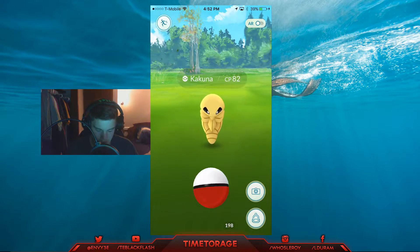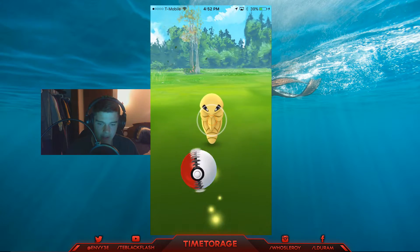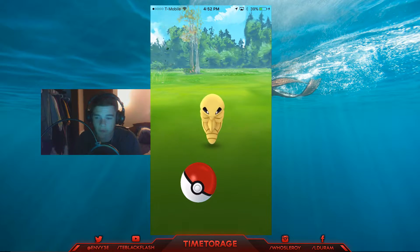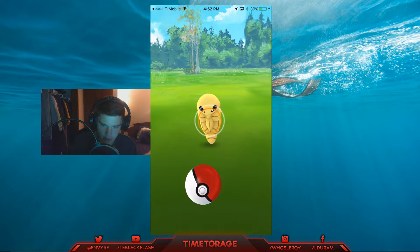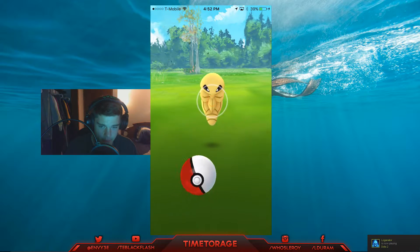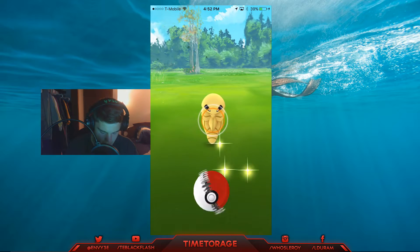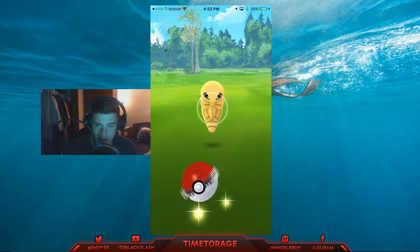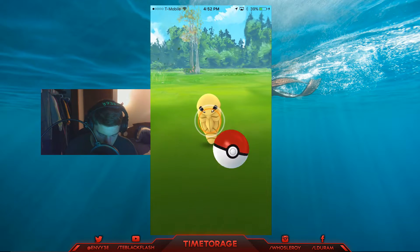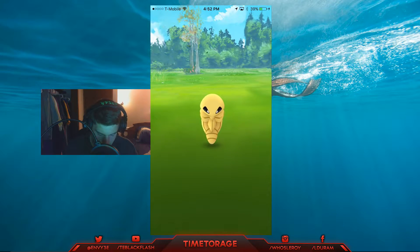Even though it can get you some pretty good XP. So how you do it is you take your thumb — or your finger, whatever you use — hold onto the Pokéball, and then you move it in a circular motion. Move it faster and you'll start to see that after a little bit it starts to glow, at which point you want to read which way the spin is going. I'm spinning it counterclockwise, so I'm going to want to flick to the right.